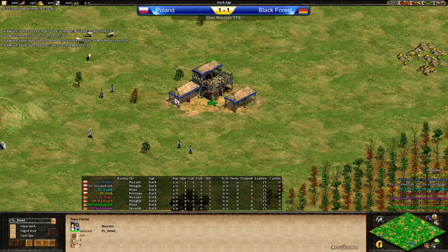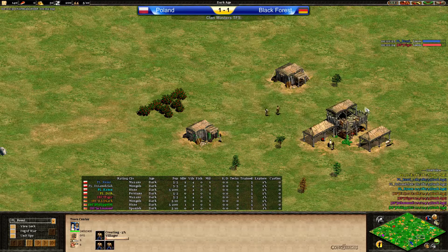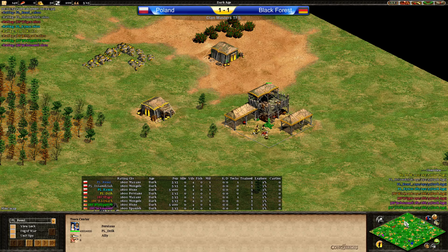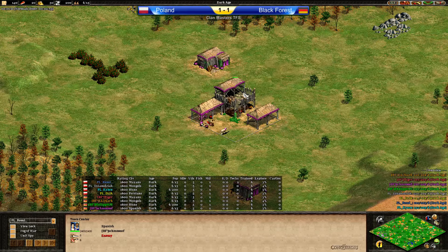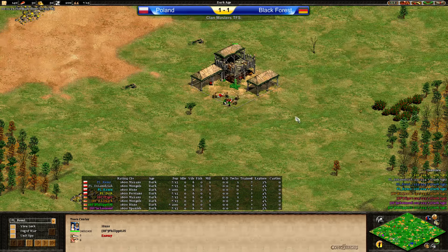It's 1-1 and we have game three on Arabia. I think Poland has the advantage here. On the left we have Remy playing as Mayans, in the gray it's DZ playing as Mongols, the other pocket is Teal playing as Huns, and then the other flank is Persian. On the other side, El Quark is pocket, Tiger is playing as Mayans, Schmoof is playing as Spanish and finally gets the pocket position, and the last player is Philip playing as Huns. Quick review: it's Huns versus Mayans on the left side between Philip and Remy, and at the top it's Mongols versus Persians.